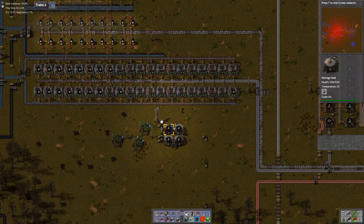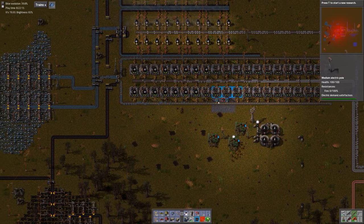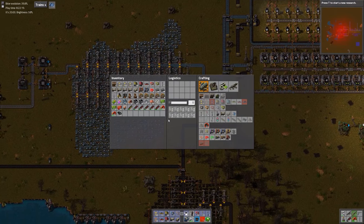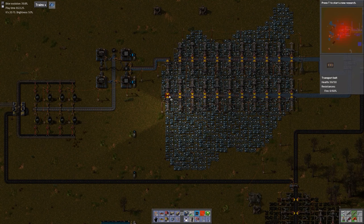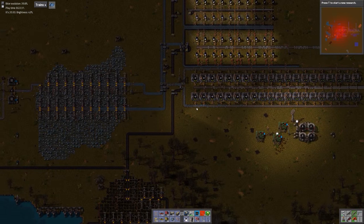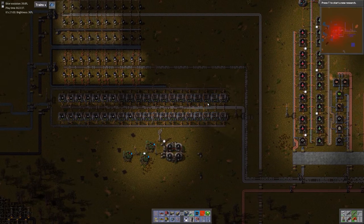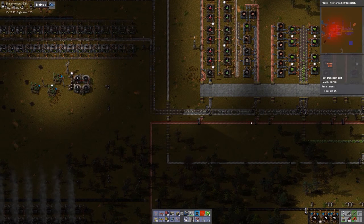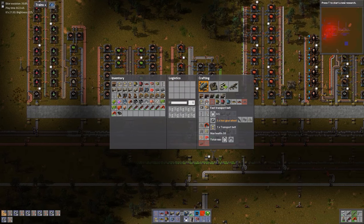We've got that line running at full tilt, but as you can see we're running out of ore rather quickly. So let's put some red belts down for our ore supply. Let's go grab some more red belts. If I pick up a lot of iron, I can craft some of these on our way over there. We can see now that that line is fully saturated, which is a good thing.